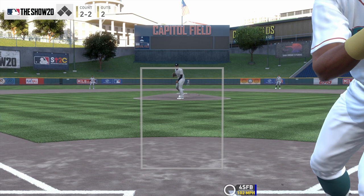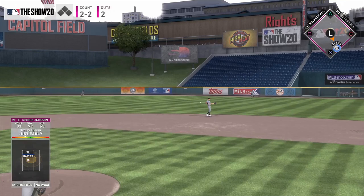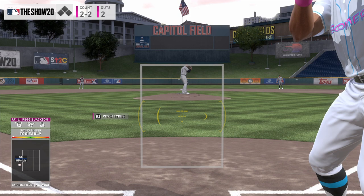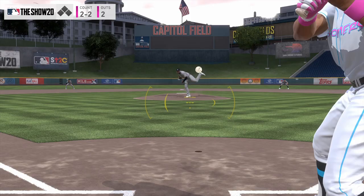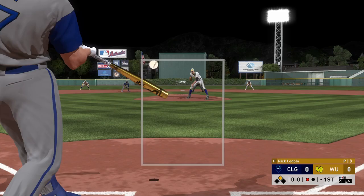I wanted to talk about how I warm up for World Series or ranked seasons in general. I don't typically do this if I'm going to play on All-Star, but it's still not a bad idea to take a few pitches, warm your brain up, warm your fingers up. Here we're using Reggie Jackson — I joined the Boomers rather than the Long Ball Beasts, just a little bit of a difference there. Now we'll get into some event gameplay, which is on All-Star, so PCI and pitch speeds are different.